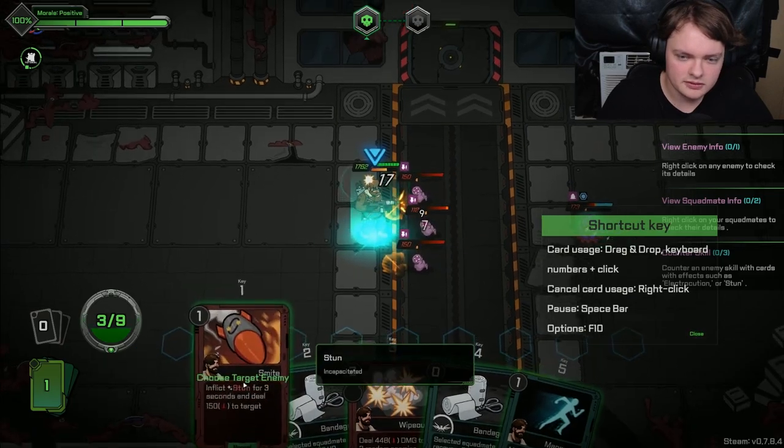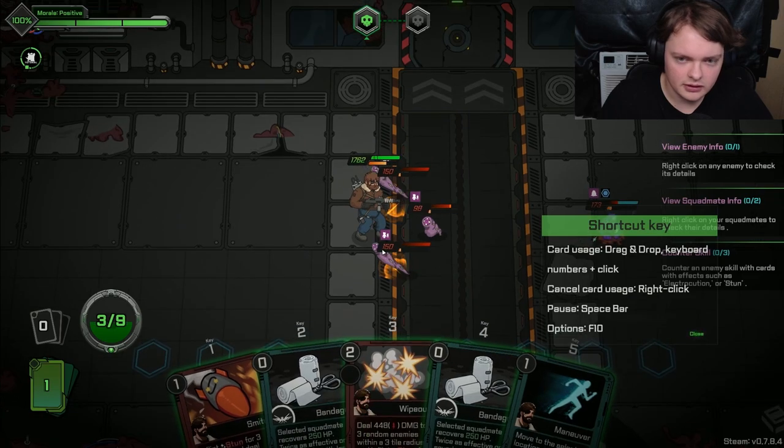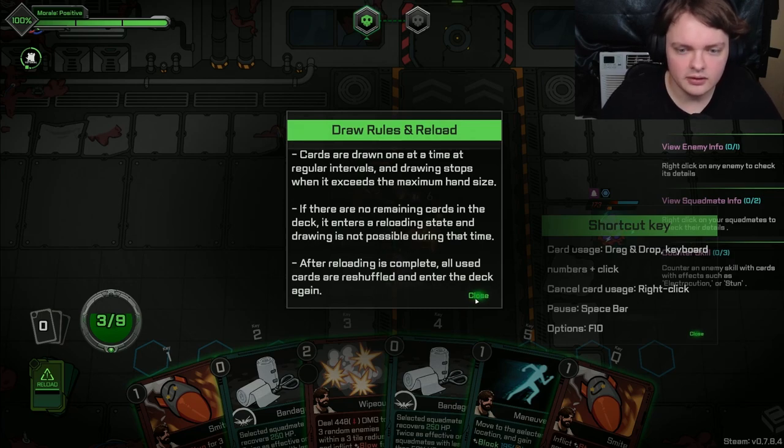I took all my cards. Time stops when I do this. Are cards drawn one at a time at regular intervals? The drawing stops when it sees the maximum hand size. There are no remaining cards in the deck and it enters the reloading state — drawing is not possible during that time. After reloading is complete, all used cards are reshuffled and enter the deck again.